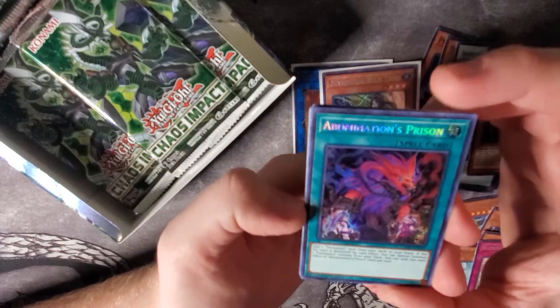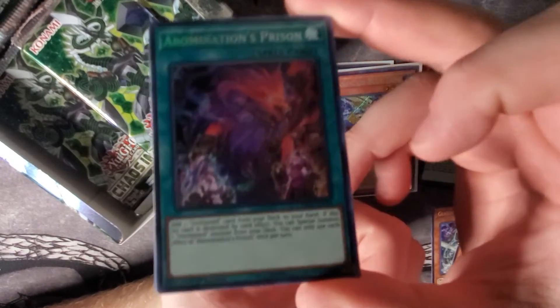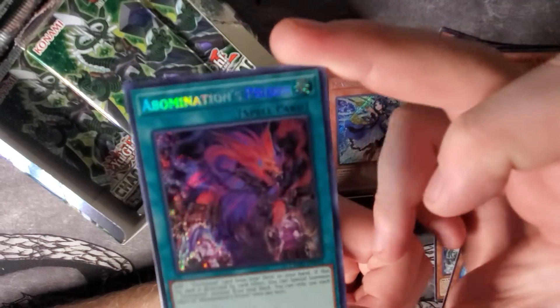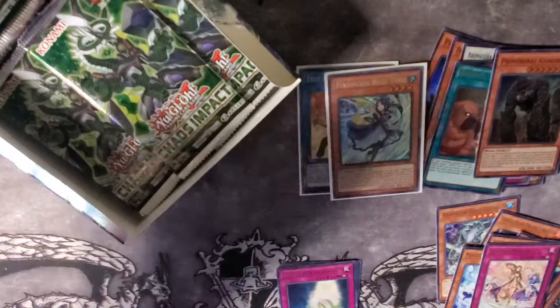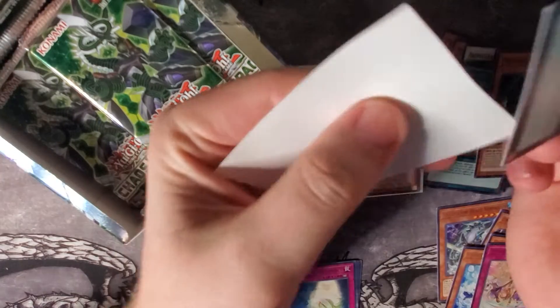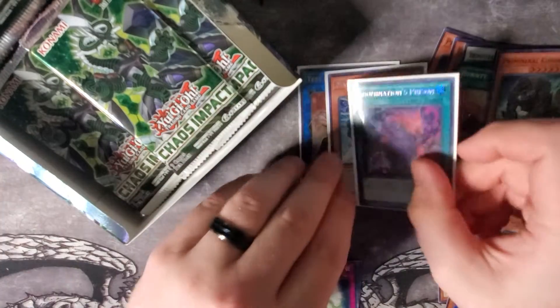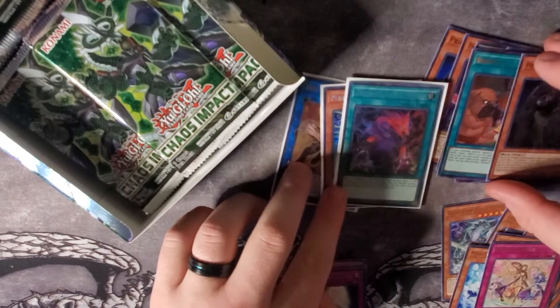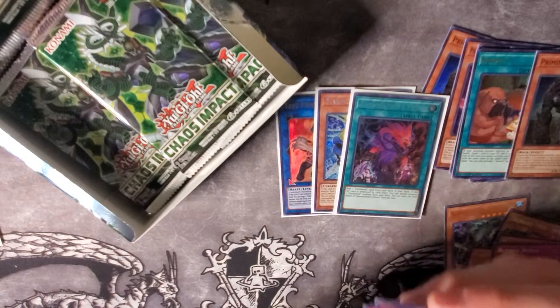And then we have Abominations Prison — oh, it's so beautiful, look at that artwork. I'm pretty sure this is a pretty expensive secret rare for this set. Wow, that's both of our secrets for the box, so that's actually really good. That actually makes me really happy.